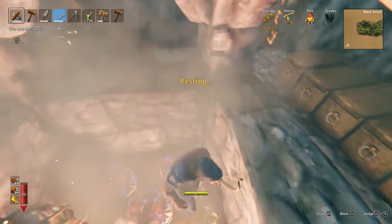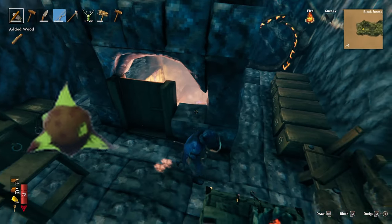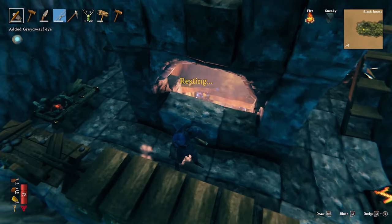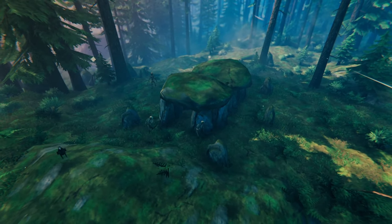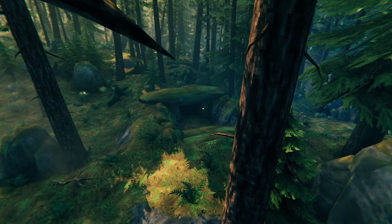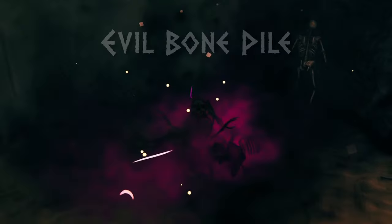These nests are great sources of ancient seeds which you will need to summon the Black Forest boss known as the Elder. Ancient seeds can also be dropped by Greydwarf brutes. While exploring you'll come across two different types of burial chambers — these are one of the first instance dungeons you'll encounter on your Valheim journey. They are effectively maze-like tombs inhabited by skeletons, their spawners known as evil bone piles, and ghosts.